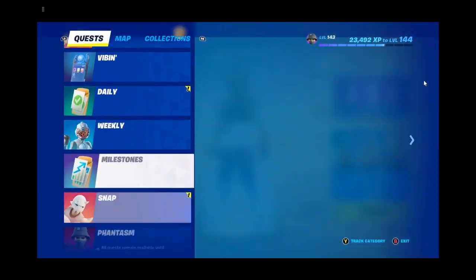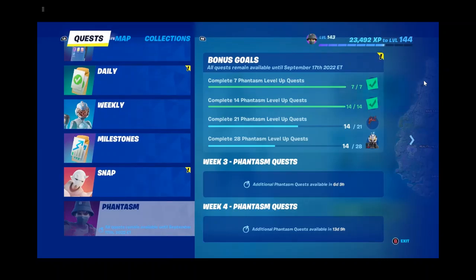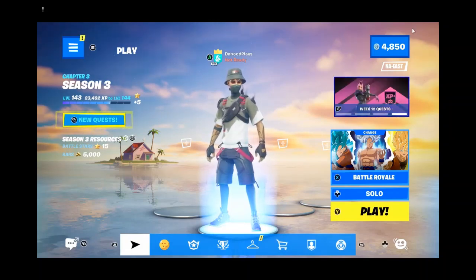So we have 20 weeks of challenges left, so we're halfway through. Next week we'll see the red styles for the back bling and the pink axe. This was the Phantasms Week 2 Level Up Quest Guide — make sure to hit the subscribe button and notification bell. If you do, hit the like button and make the world speed. Peace out!